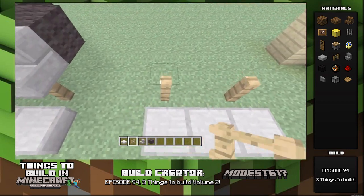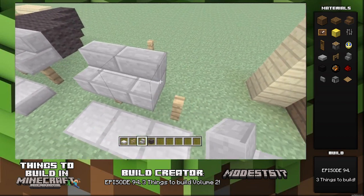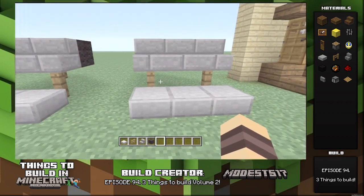Next we have a piano. Place some slabs so you can stand out, some fences because you don't want the piano just straight up on the ground — you want it to be up above. Take stairs if you're choosing to be the keys and then just take whatever other block to fill it in. It's pretty simple and it looks pretty cool, so put it in your mansion.